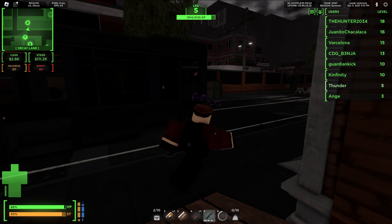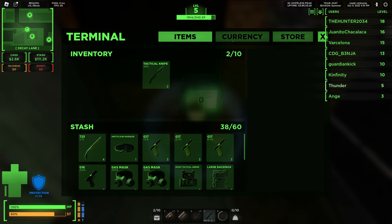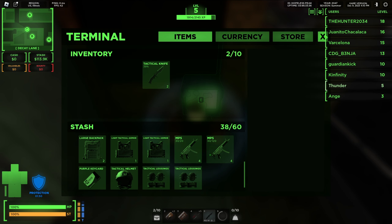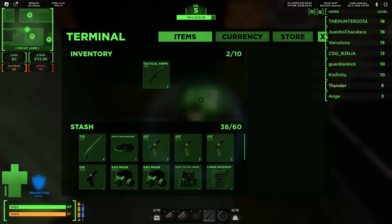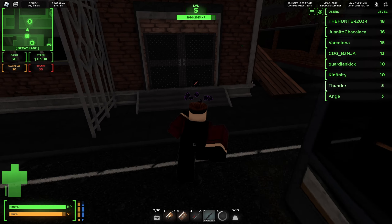Then we can run over to this terminal and go deposit all. Also, if you find a really good gun like an MP5, or some armour or a gas mask, make sure to store it. All this stuff I've stored is going to be pretty useful, especially when you're just starting out, because you can save it for later missions.